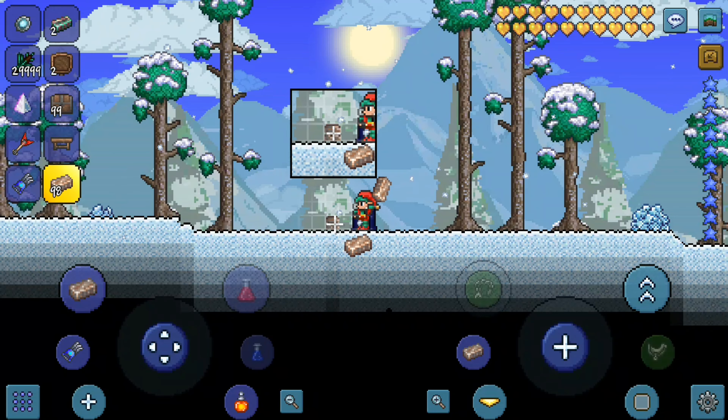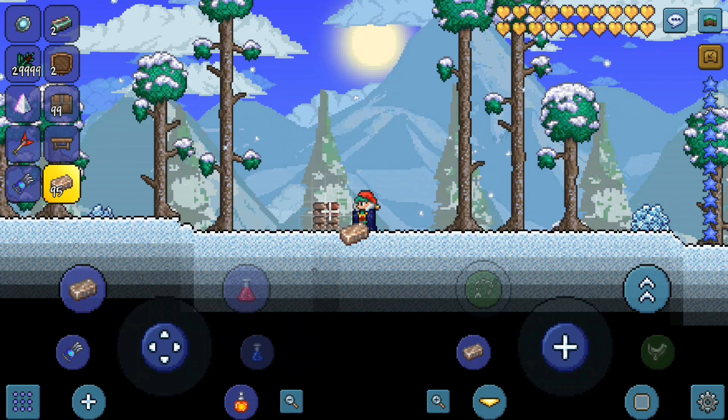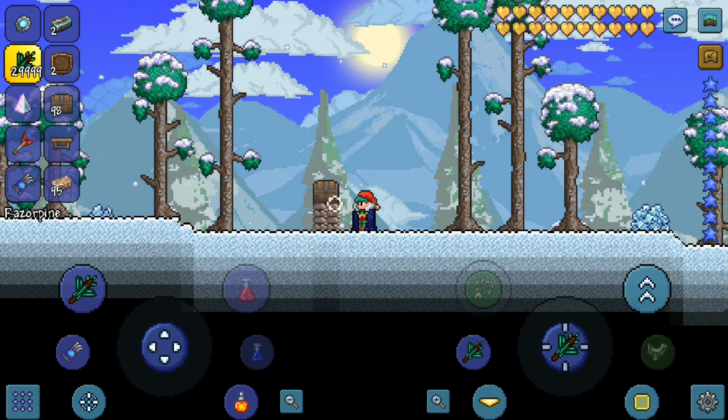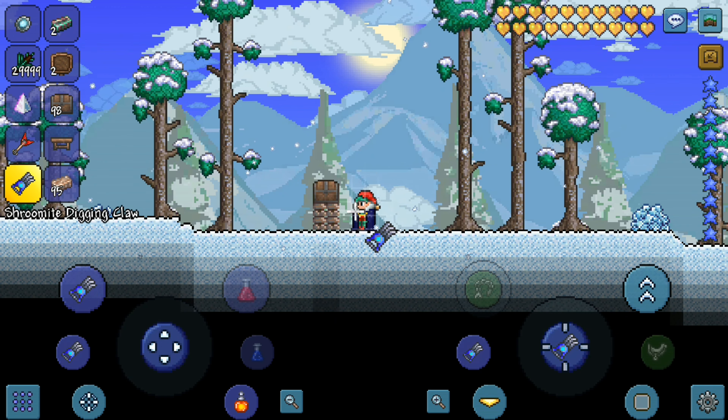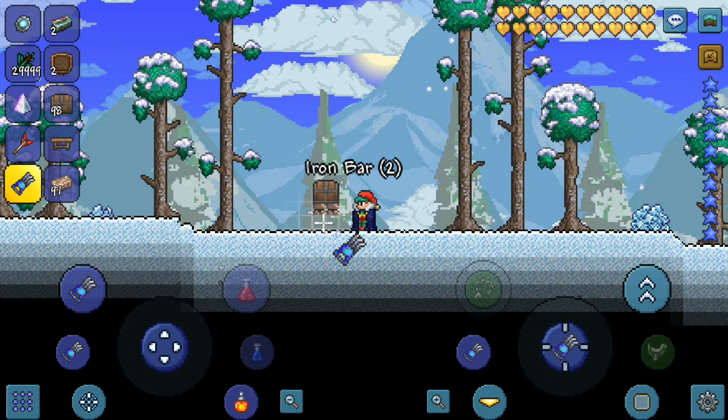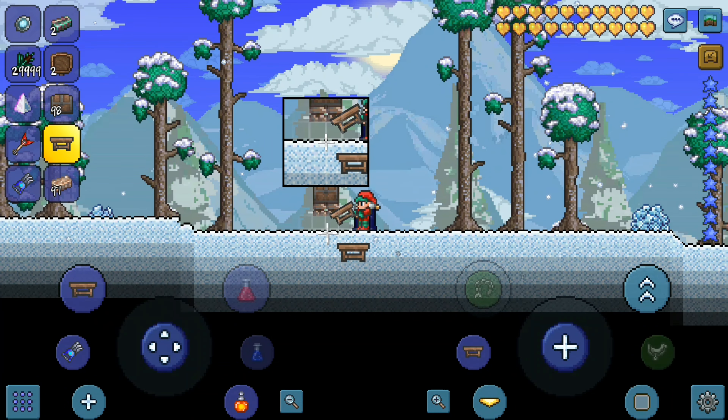The first thing you need to do is place four iron bars like this, then place the chest right on top. Once you have it looking like that, grab your pickaxe and break two of the bottom iron bars, then place a crafting table.